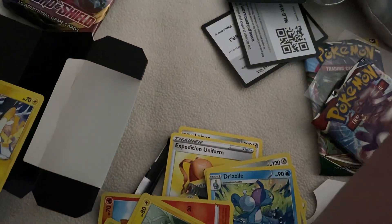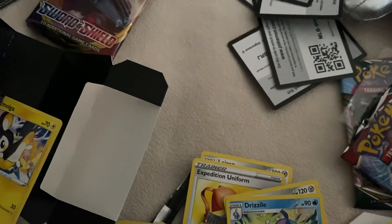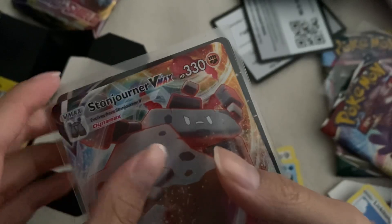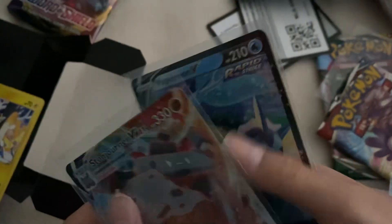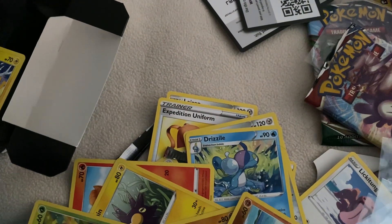A hit from Sword and Shield base set is always good because that's the hardest set actually, though there's no trainer gallery in that set. We did get this Stonjourner V-MAX — a really weird Pokémon to get a V-MAX, but hey, we pulled it. So overall, really fun tin to open — didn't make our value back but we did get some great stuff. We got the Stonjourner V-MAX, a Dialga holo, and the Vaporeon promo. Make sure to like and subscribe with notifications on and I'll see you in the next one!